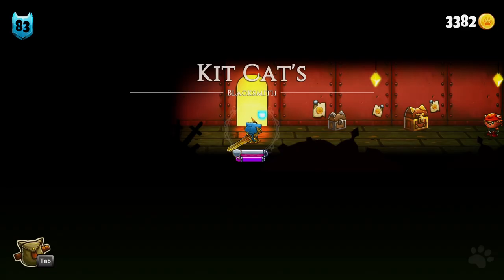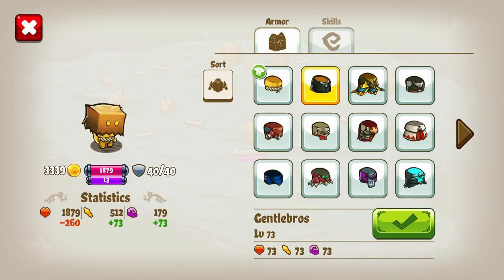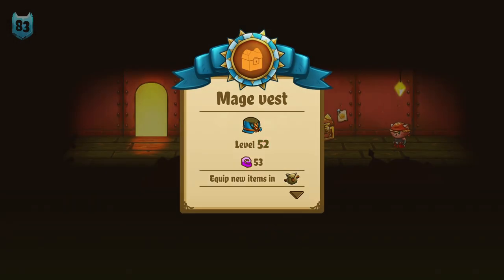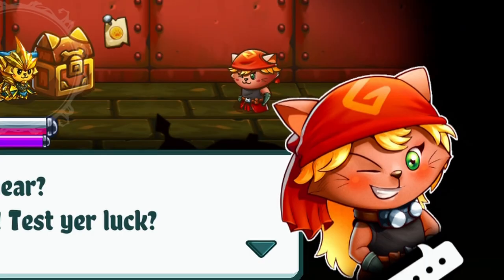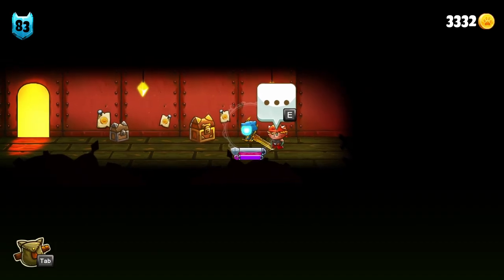And let's not forget about the Catsmith, who is lovely and cute but helps you with casting armors and gives you poor material. Don't buy anything from her — it's a waste of time and gold coins in Cat Quest. I know she's cute, but stop buying from her.